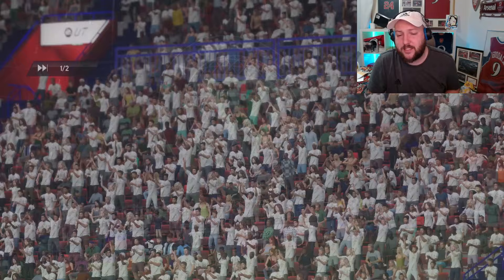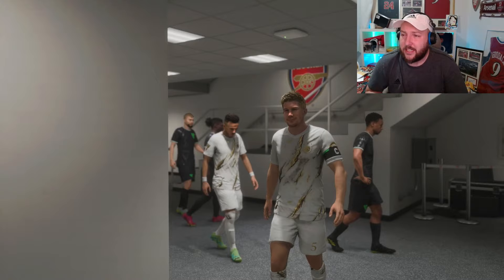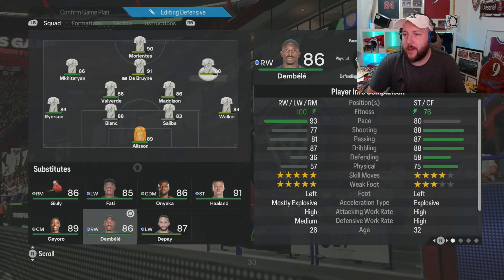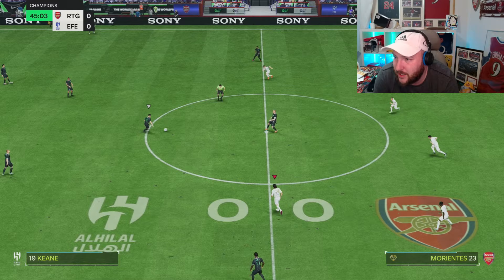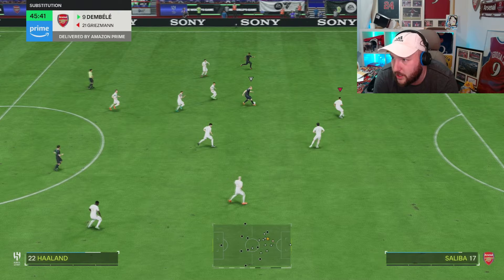That's half time. Had a couple of half chances. Because he doesn't have finishing play styles, he is a little bit lacking in that area. Playing up front, we're going to bring in a little bit better passing and possibly more pace. Morientes is making really good runs off the ball and getting in behind, but because our opponent is playing so deep and he's a little bit clunky on the left stick, we are struggling. We keep knocking on the door — the opportunities will come.